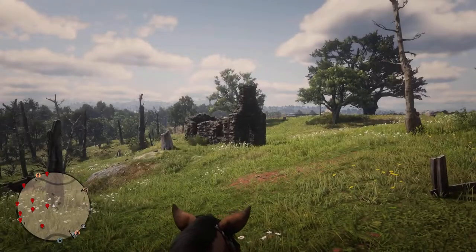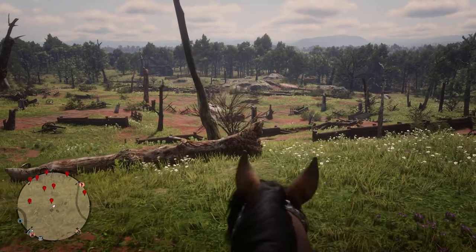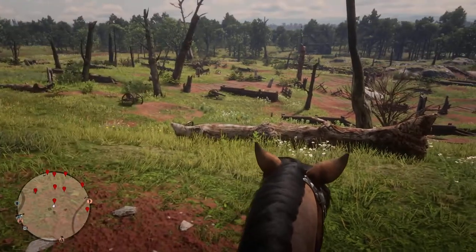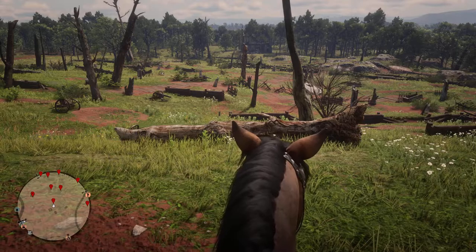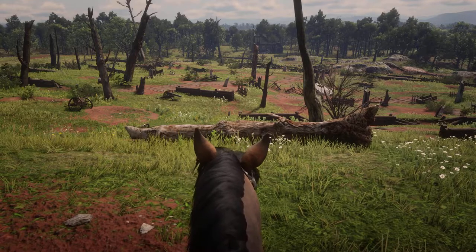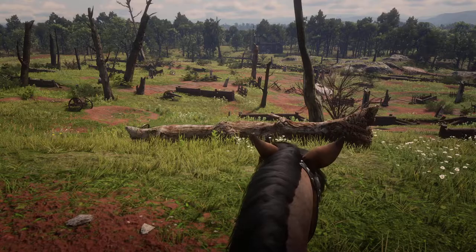So I'm gonna try it in first person. And I don't know, maybe I should turn off the little markers here just to make it more difficult maybe - see if I have actually learned it. Yeah, let's turn off the map. All right, let's see how this goes in first person with the map off and then we'll take it from there. Okay, so here we go.